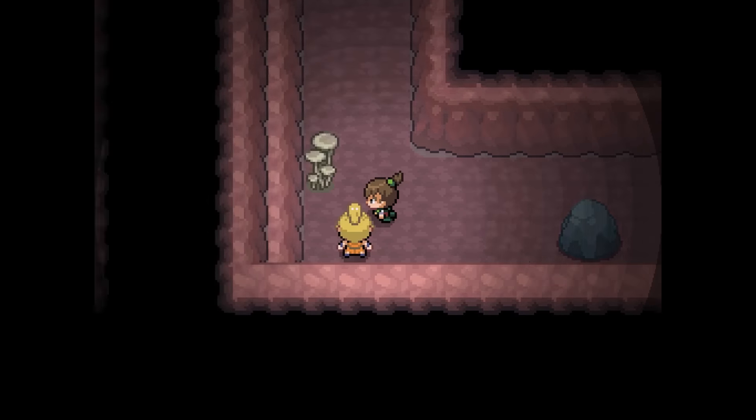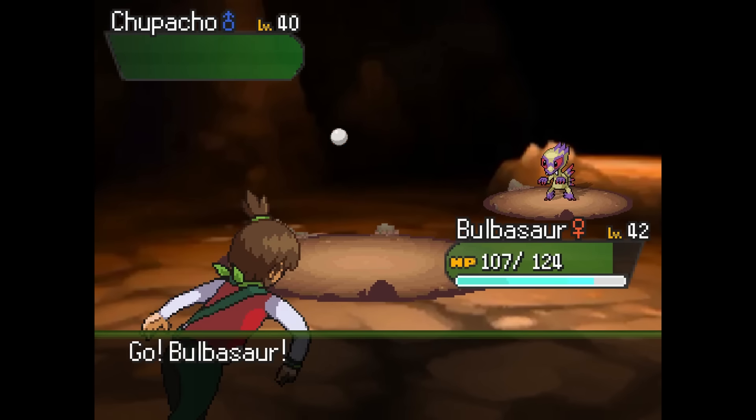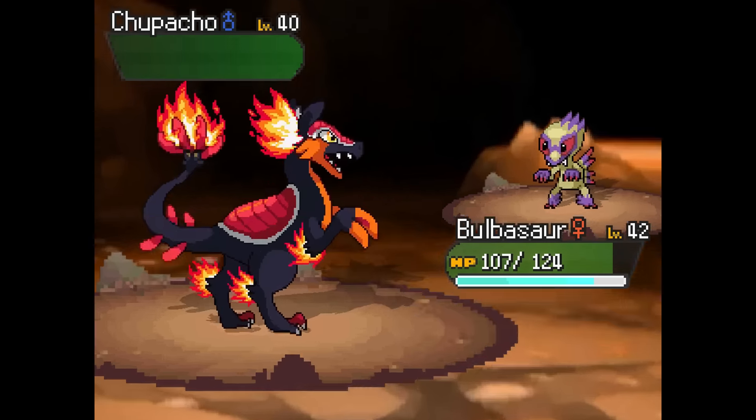Let's keep going — looks like we've got a trainer as well, so let's go battle them. 'I and my Pokemon punch rocks for training.' That sounds terrible for your hands. She didn't say anything about actually breaking the rocks — she just said she punches them, which doesn't seem like a great idea. She's got a Chupacho out here. They're just not very good experience, but she does have two other Pokemon. Let's go for Flamethrower — hopefully one-shot. He's going to go for Mach Punch, which goes first like a Quick Attack. Doesn't do much damage, and we do get the one-shot.